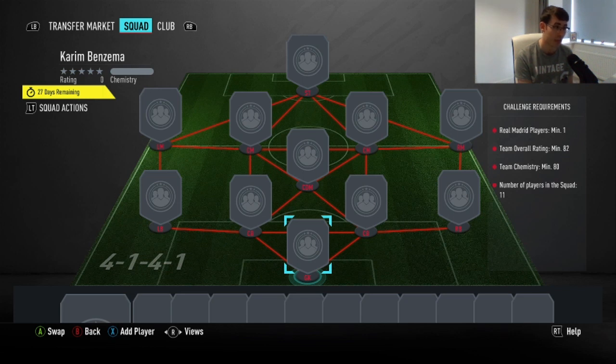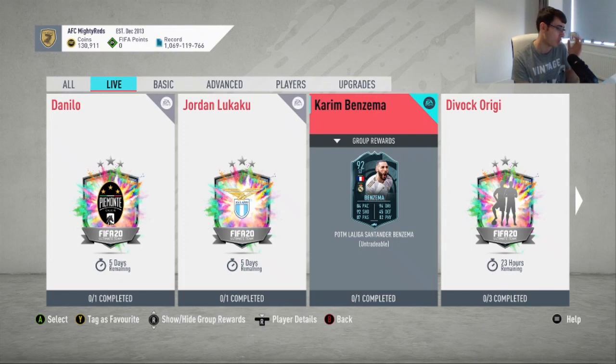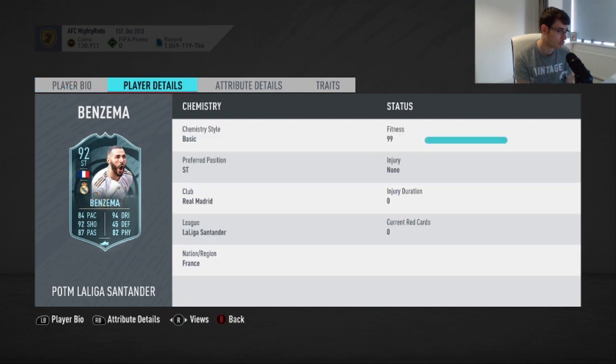Let's have a look at his in-game stats and compare him with other cards to see whether he is value for money. 84 pace has me a little bit concerned. 4-star, 4-star is decent. 6'1", medium/low work rate, not too bad — obviously not really meta. A 5-star weak foot would certainly have me a lot more interested.